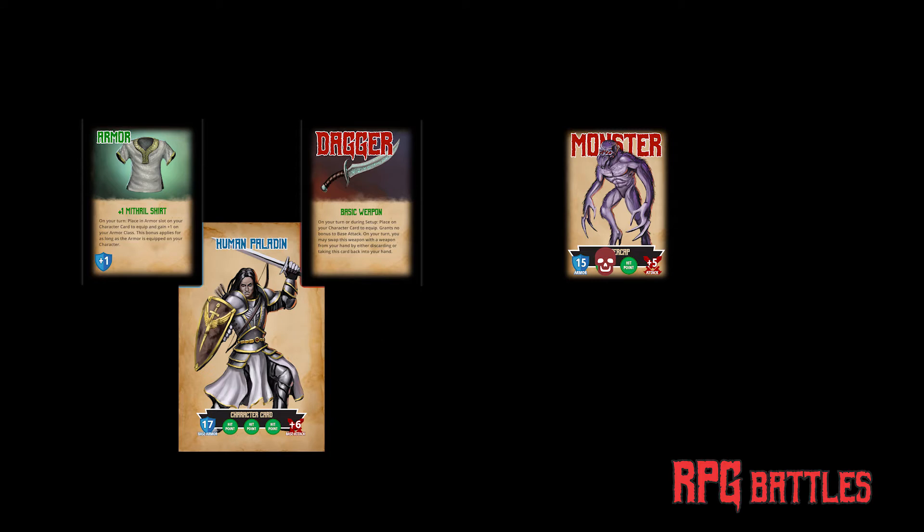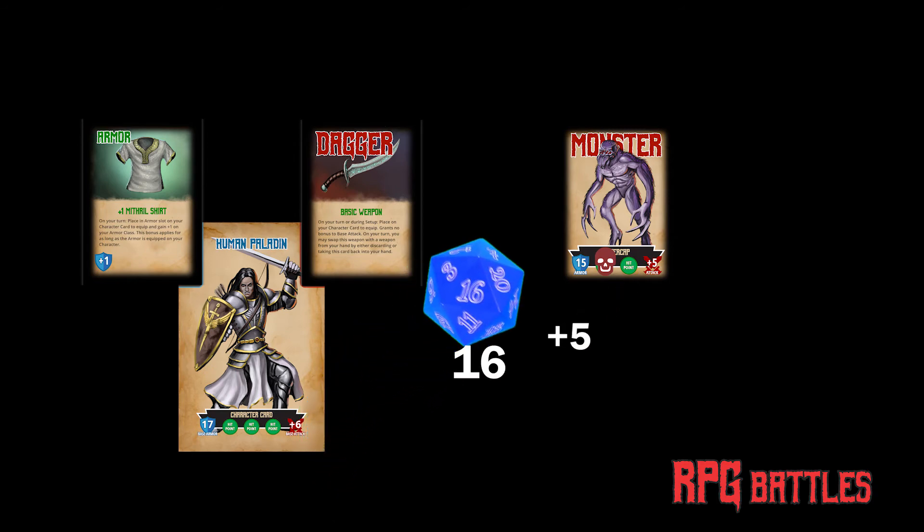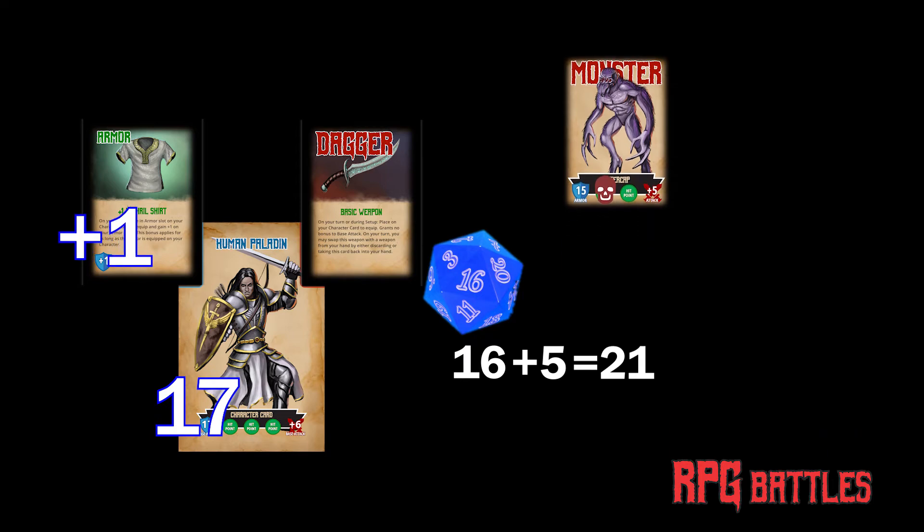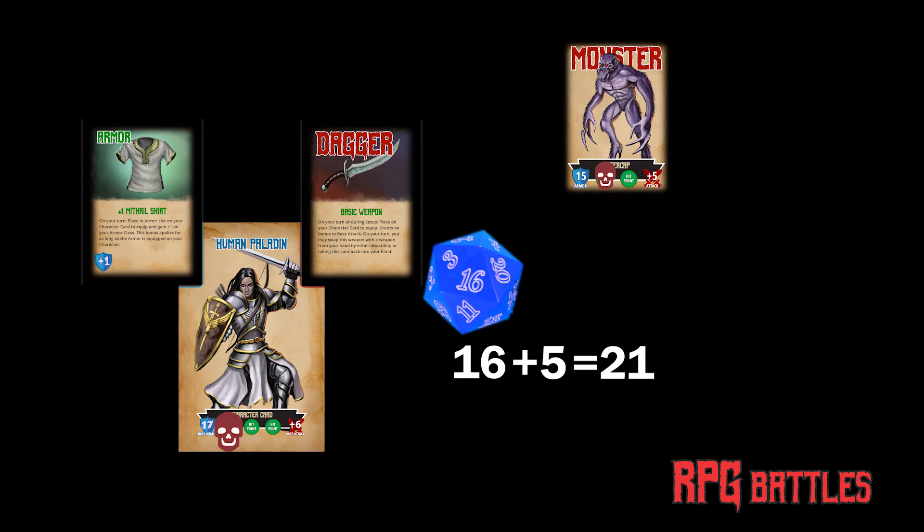If the monster is still alive, it counter-attacks by rolling a d20 and adding its base attack. If the result meets or exceeds your armor class, plus any armor bonus your character may possess, the monster scores a hit and you lose a hit point.